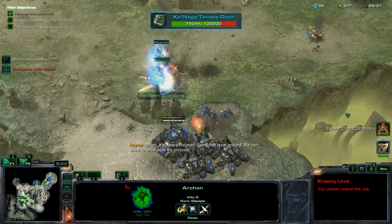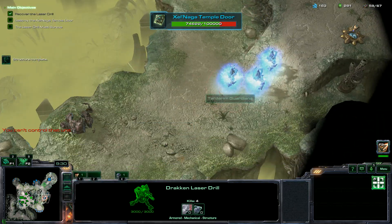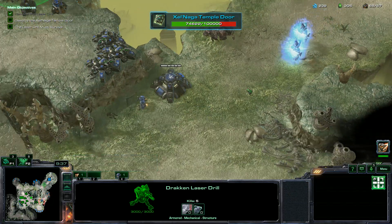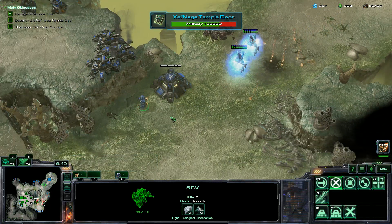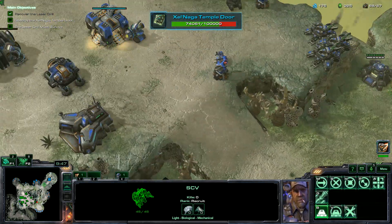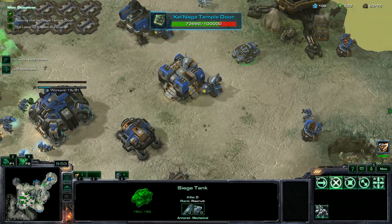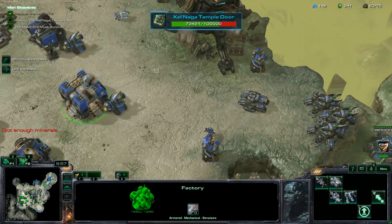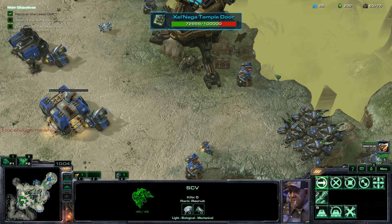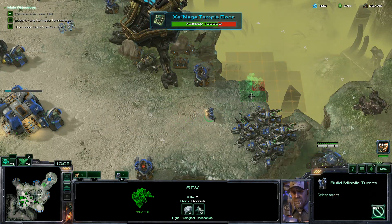I'm really not worried about the Archons — it's just the Immortals. I can get rid of a couple here, but perdition turrets will help against the Archons. It's just the Immortals. Concussive Shells also makes a huge difference. I don't need the extra base just yet, which is why I'm not too concerned about getting it set up early on. We might get another turret to help shoot down the air units that will be coming here very soon. We can use Mercenaries to get the optional objectives here pretty soon.